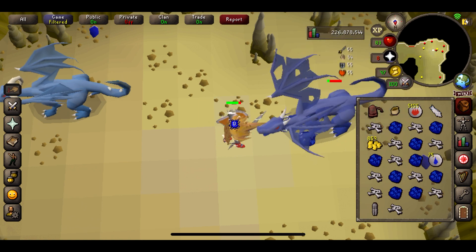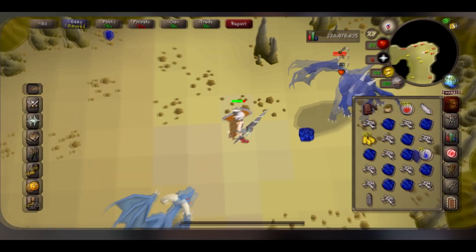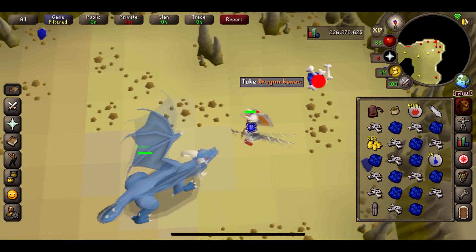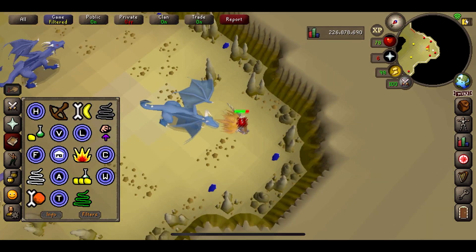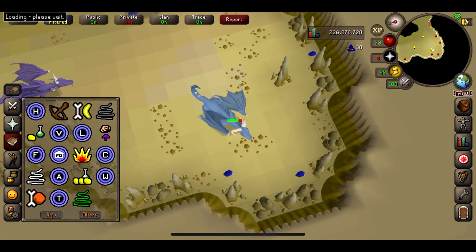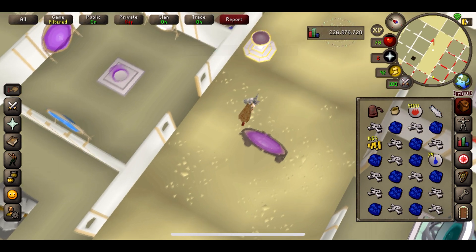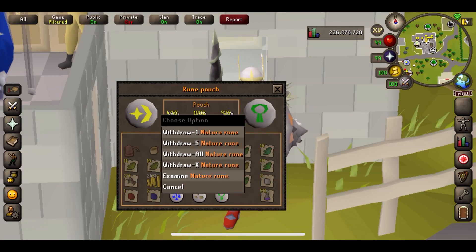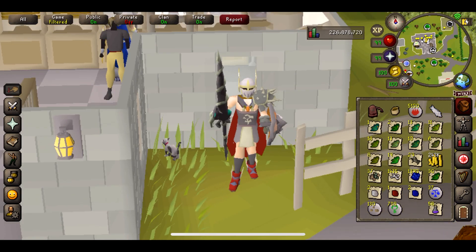Here we are on the last dragon of our 10 hours, and what 10 hours it's been. I don't know why but I've really enjoyed this. Let's stop the timer — pretty much bang on 10 hours. Let's grab our loot and I'm excited to see how much money we've made. It's already blown me away — I was sort of expecting around about 450K, so it's kind of blown it out of the water. I've noticed we actually gathered a couple of Nature Runes as well, which is pretty tidy.